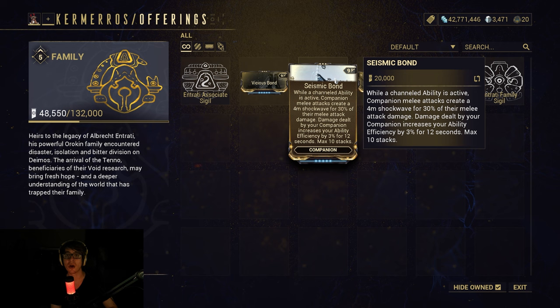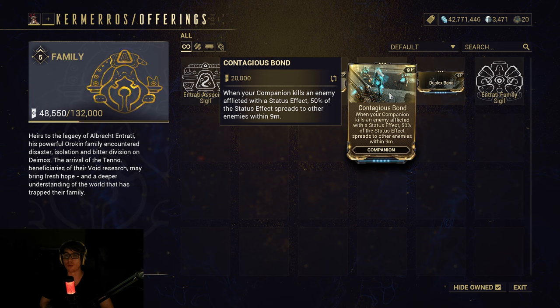Seismic Bond: while a channeled ability is active, companion melee attacks create a four-meter shockwave for 30% of their melee attack damage. Damage dealt by your companion increases your ability efficiency by 3% for 12 seconds, with a maximum of 10 stacks. Good on some Warframes, bad on others — really depends if you're running a channeled ability or not. Contagious Bond: when your companion kills an enemy afflicted with a status effect, 50% of the status effect spreads to other enemies within nine meters. This one is also just good overall because you can throw it on anyone and spread status damage — it's better on high damage status builds but can be used anywhere.